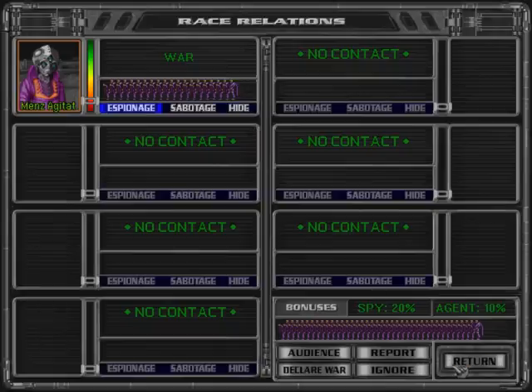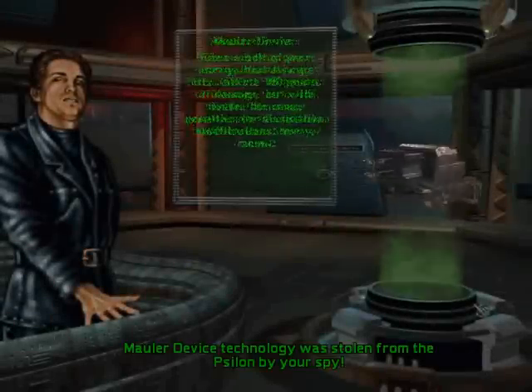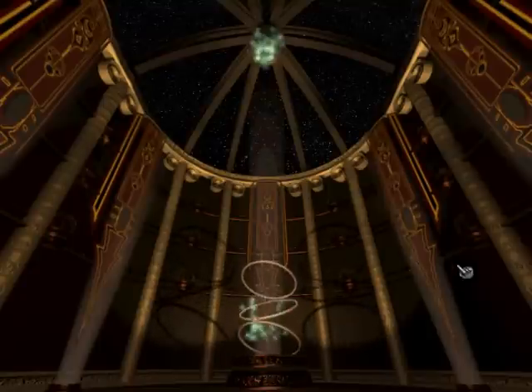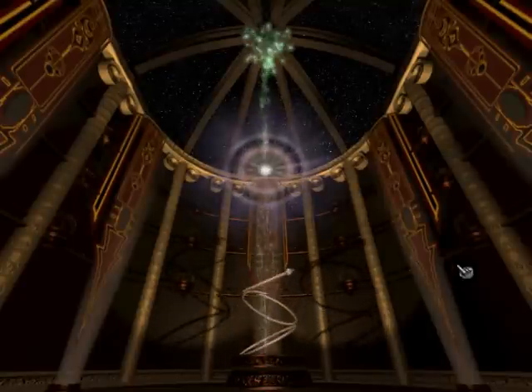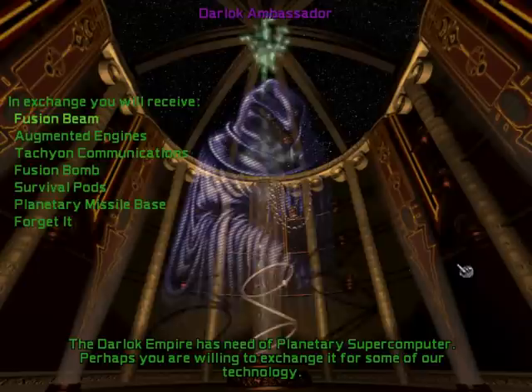You can also obtain new technologies the same way as in the previous game — through espionage, ground invasions, random events, or using diplomacy to trade technologies with another race. Diplomacy is still the same: form treaties, alliances, trade technology, and declare war.